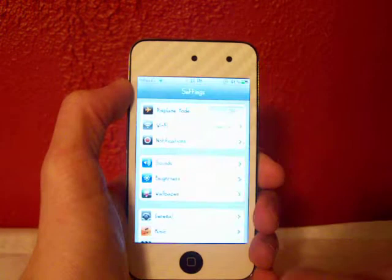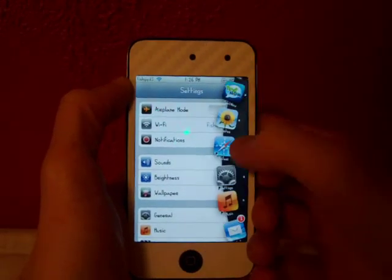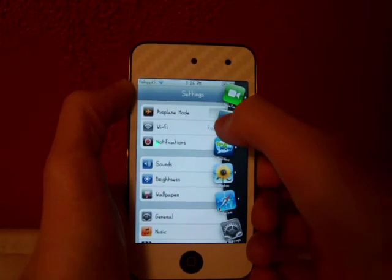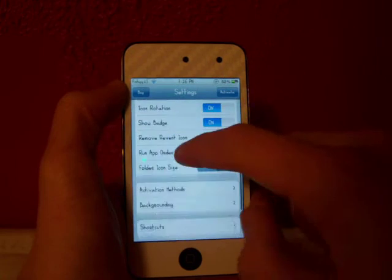So let's say I want to go to Settings — just tap on that, it's really simple. I have my activation set to double tap the status bar, so you can do pretty much anything. Then you can go to the dock right there and this actually allows you to enable your settings.